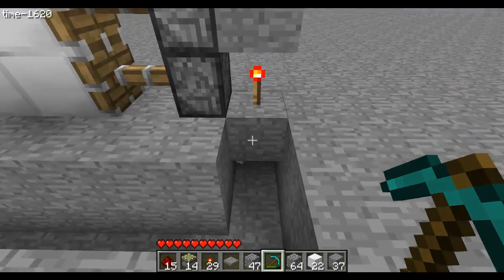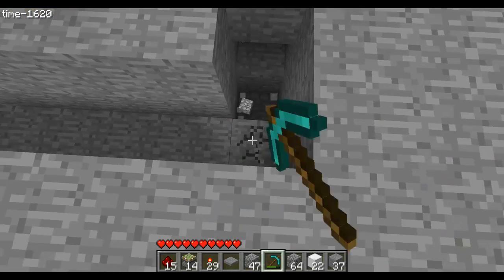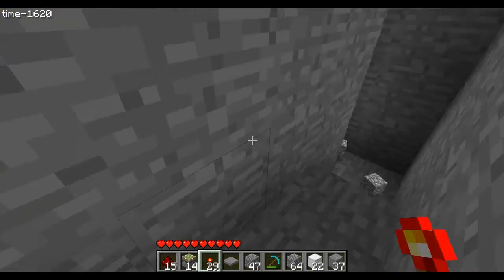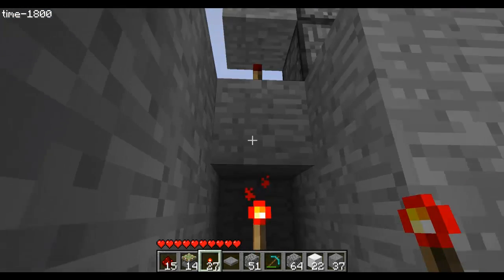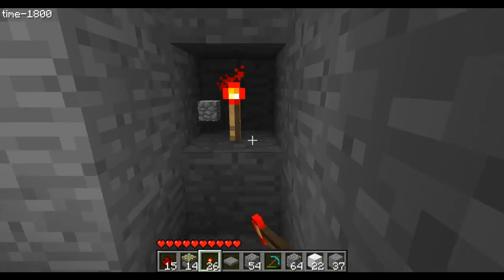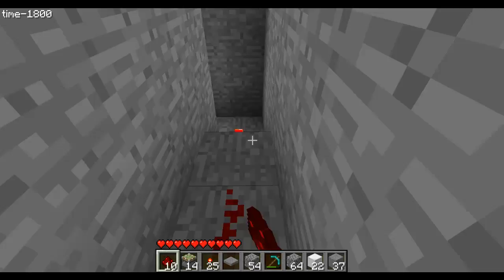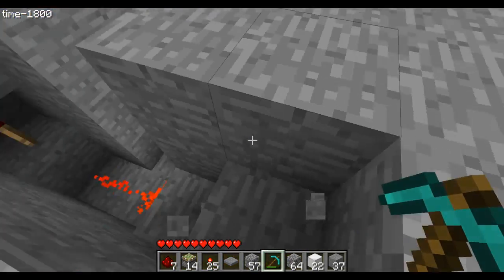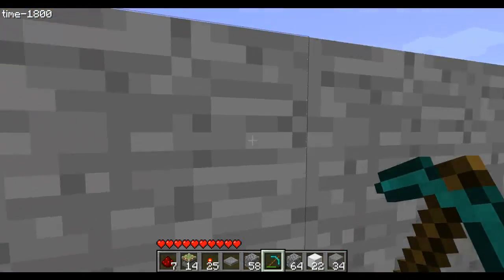We dig a hole right under that torch on each side. Then one, two, three on the corner on each side. We'll need two more torches on each side — one directly under, one by the pistons, and another one right here. Same on the other side. Then we'll need redstone dust: one, two, three, four, five, six, seven — and boom, we're done with the first side.